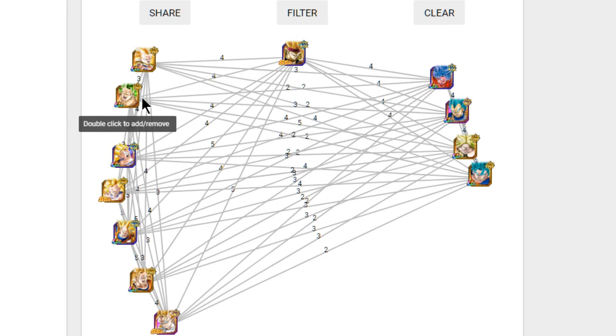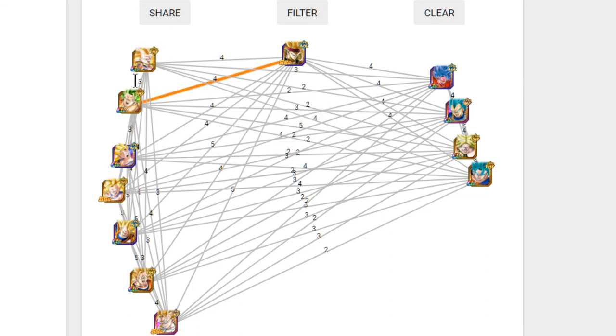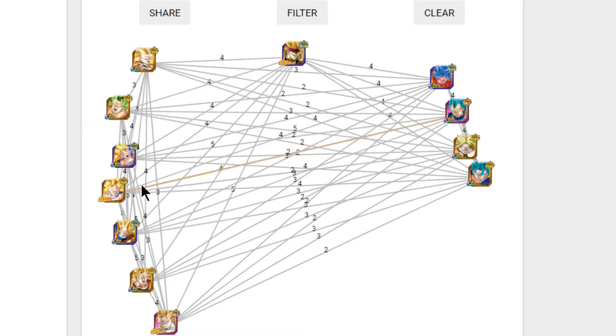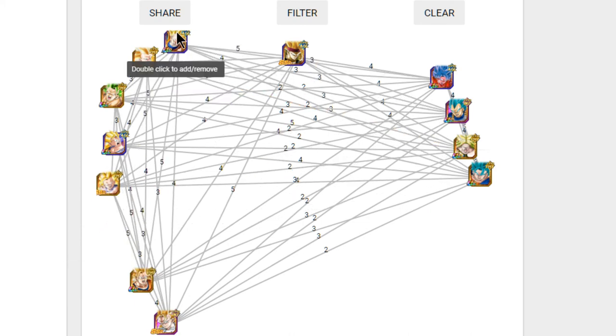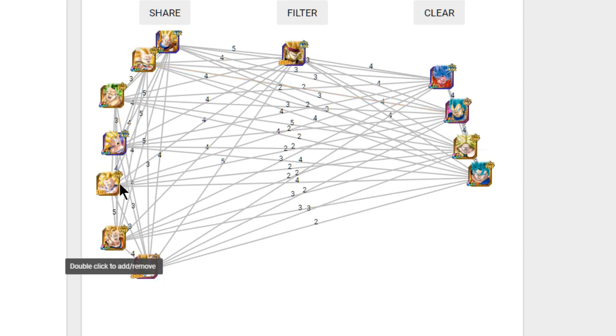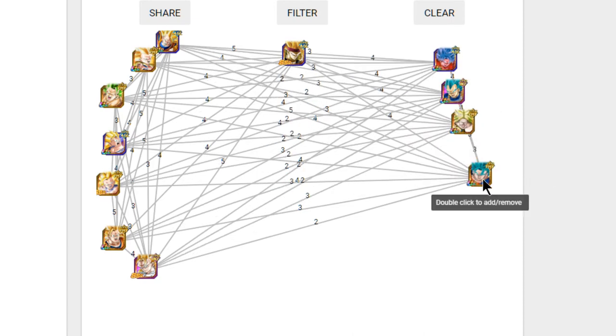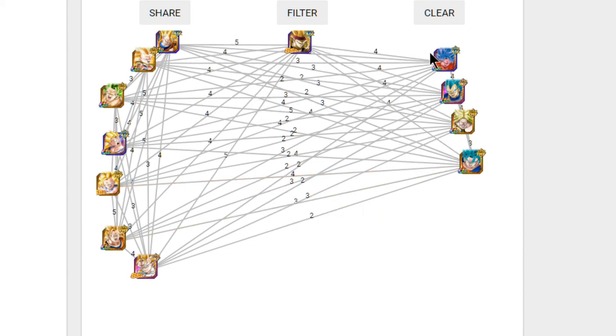We have the Super Saiyan 3 Fist Tanks, the LR Broly, and the free-to-play grindable Super Saiyan 3 Broly, who links with him for four link slots — really awesome. Keep that in mind when building this team if you are free-to-play or a newer player, because that SS3 Broly is freely obtainable. We also have Super Saiyan 3 Goku — the agility Goku who drops as an SR and dokkan awakens — which is a top tier card. The physical Baba shop Goku that dokkan awakens from Super Saiyan 2, the new Super Saiyan 3 Gohan, and on the right side: Kaioken Goku, intelligence Vegeta, physical Broly, Super Saiyan Broly, and Super Vegeto.